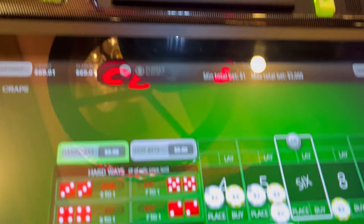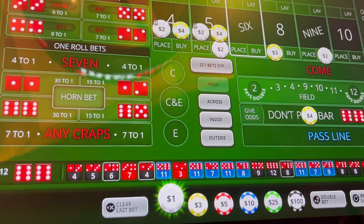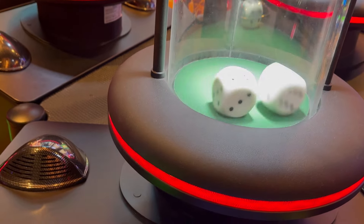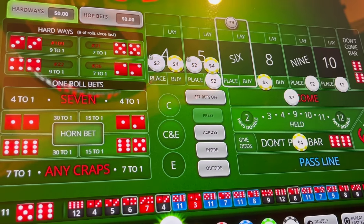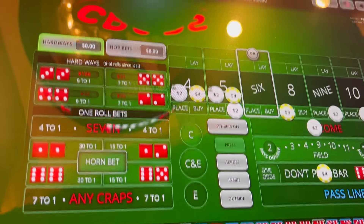Twelve — that's a push. Got a horn bet. We're going to repeat that. We're down to 67 dollars — don't forget to have six. Yo eleven — with that eleven, we do collect two dollars there. We're going to put that back up, put two dollars on the ten. We're right back at 67 dollars.